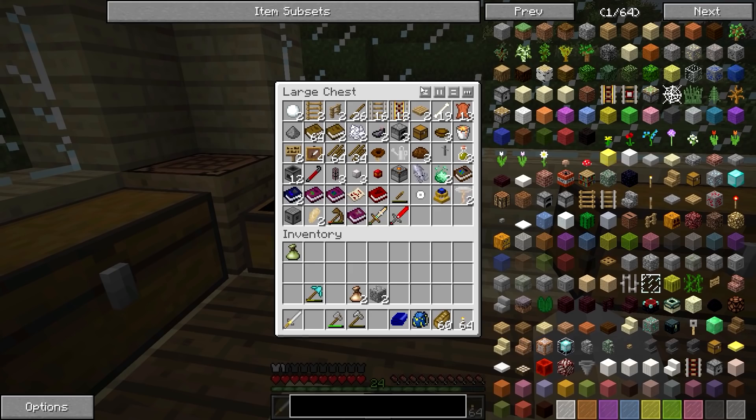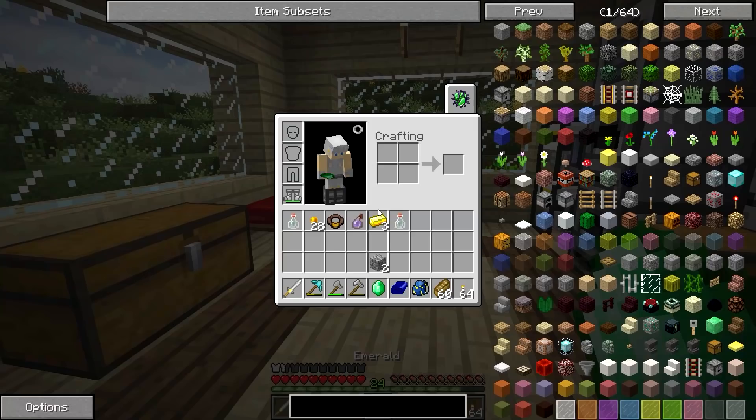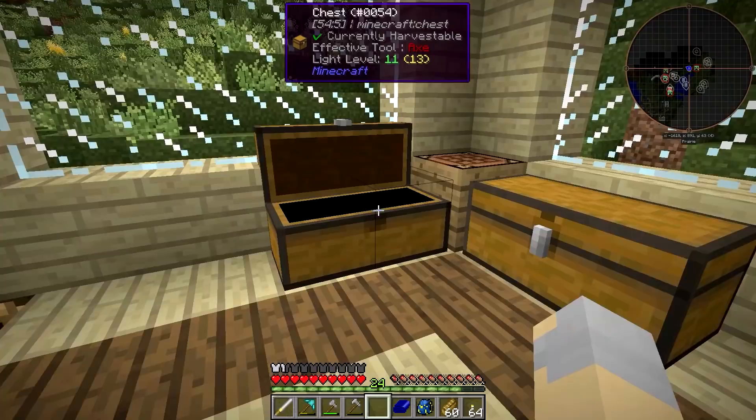Let's take the Long Sword — it's pretty basic. I've also got a couple of Thaumcraft treasures that we're going to open up, because we might as well. A little bit of gold, a little bit of gold coins, and an emerald. Not too bad.